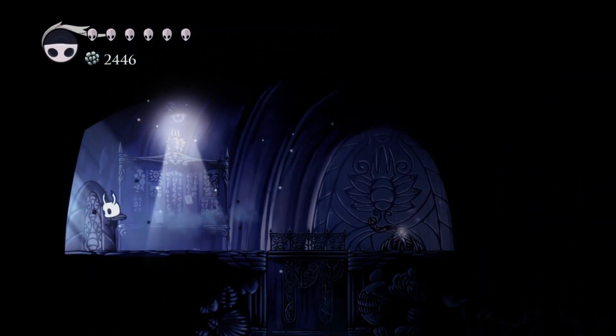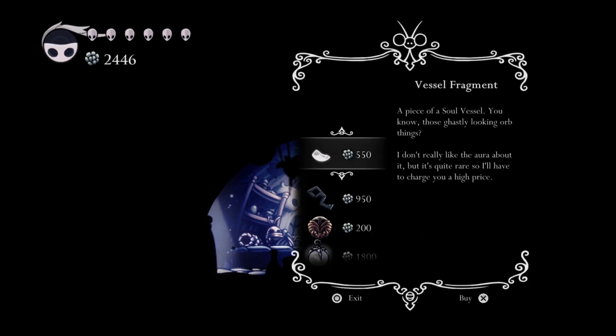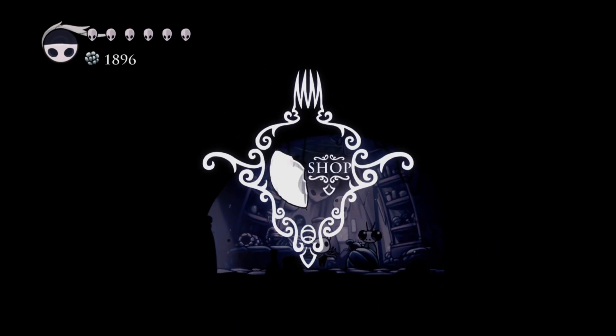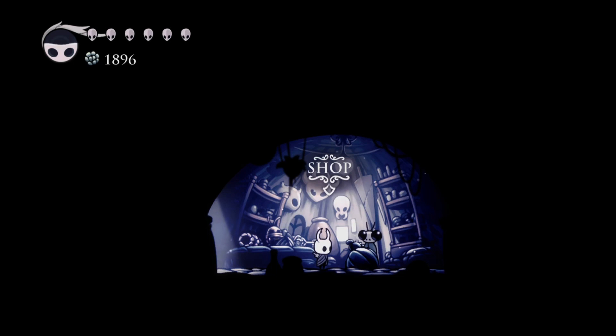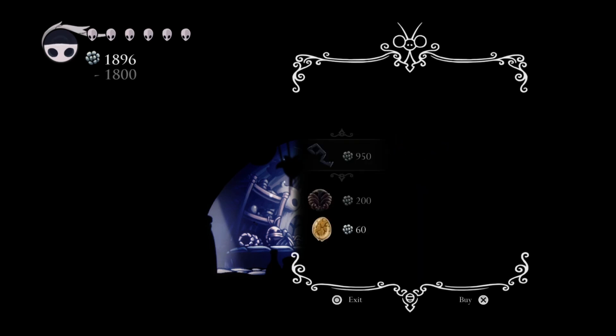Both items we need come from Sly. Purchase the vessel fragment from him — when you get three vessel fragments, similar to four mask shards giving an extra mask, you get a smaller orb next to your soul meter allowing an additional soul blast or heal. You can do that multiple times but need three vessel fragments for each one.